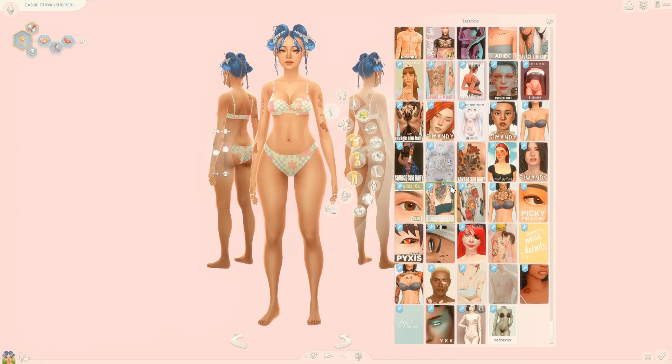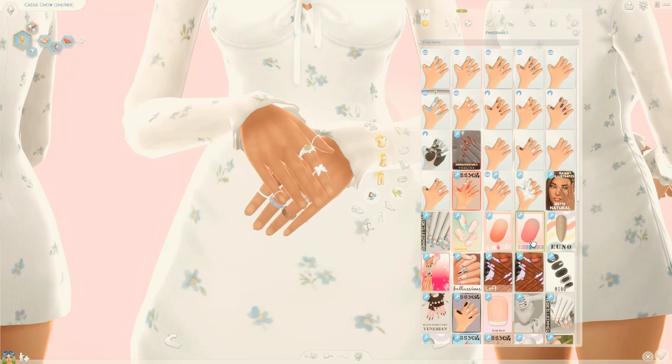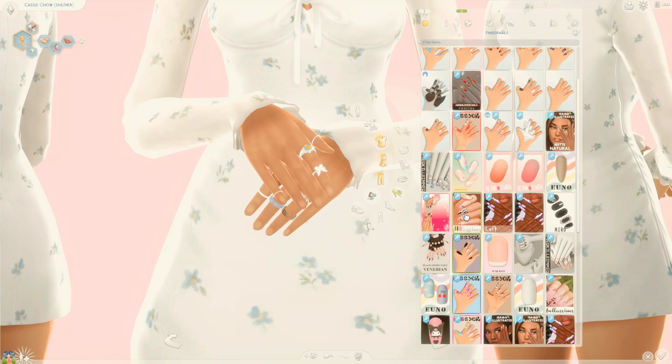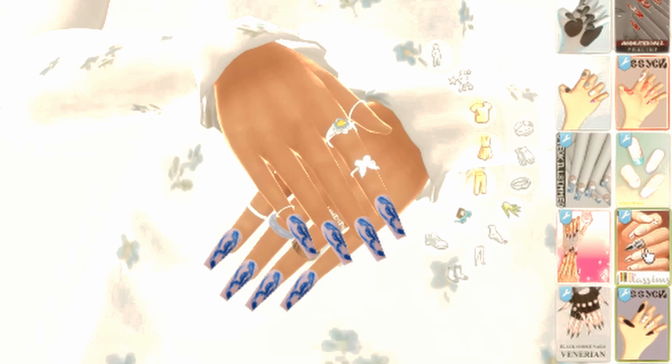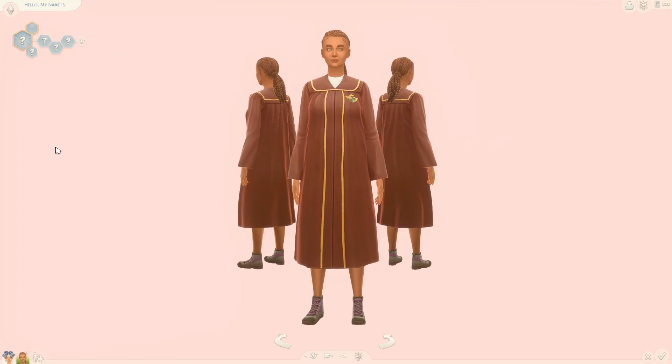Especially when I have to go through the swatches, they just stay in one place. And look what happens when you go into the nail section — the nails are positioned perfectly so you can see the nails and the design. My nails are currently glitching with something, but just imagine nice beautiful nails for a second.